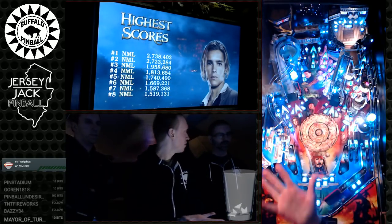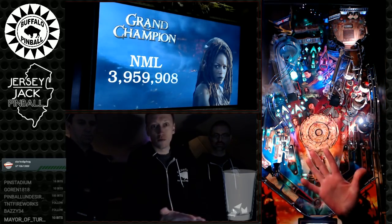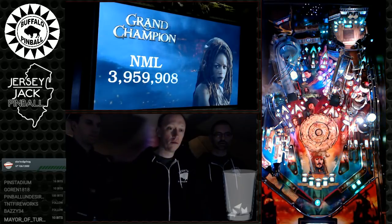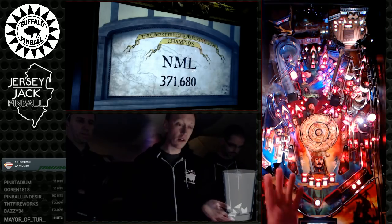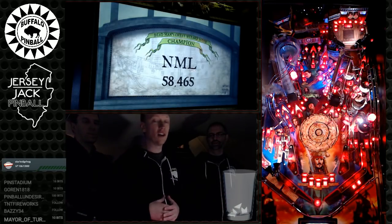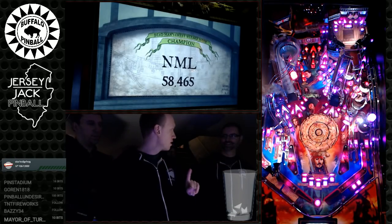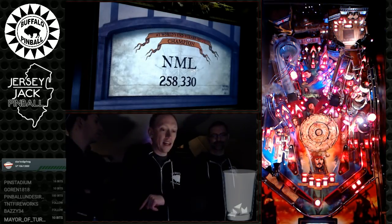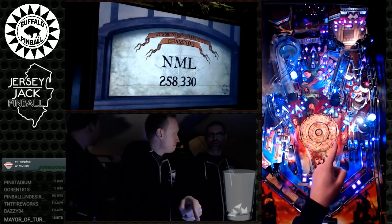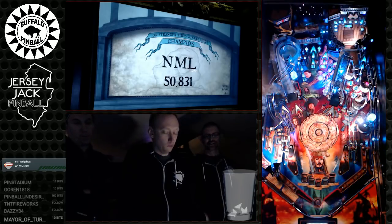The map feature: there are three targets under the ship that spell M-A-P. Hitting a letter spins the compass. Spell MAP, then hit the scoop above it for a mystery-style award — could be starting a chapter, or awarding points like 10 x 10,000 = 100,000. In multiplayer, that scoop also lets you plunder your opponent's score, gold, or treasures.